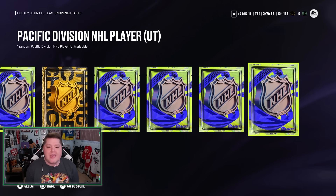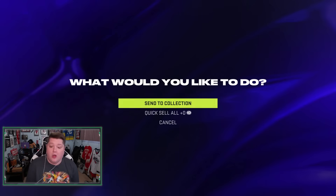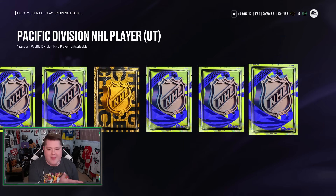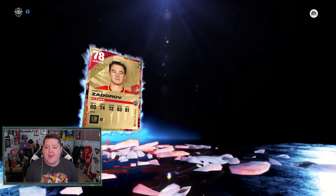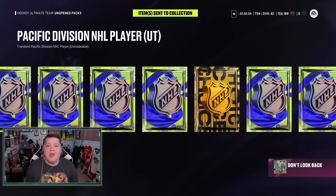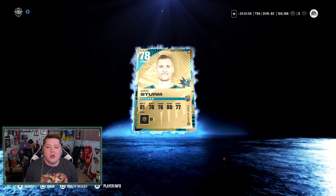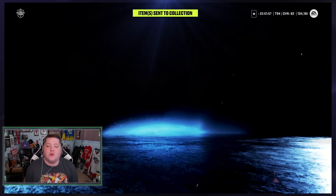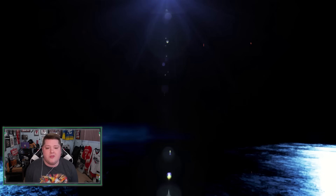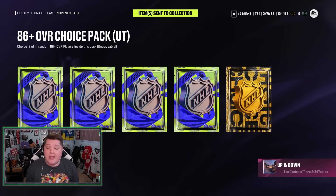Let's open up these Pacific Division NHL player packs. I'm not expecting anything - maybe 80s or not even 80s, like 76s. We'll go through these as quickly as possible and get to our choice pack. I'm really hoping for that Patrick Kane - that's the one card I need for my Wings team right now. We got Alex Wemberg at an 80, our first 80 out of these packs. It is possible to pull an 80, so you can probably pull something better.